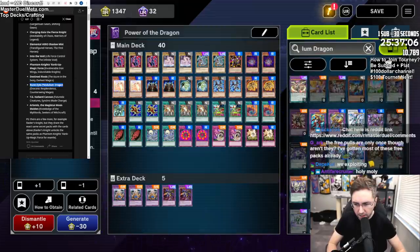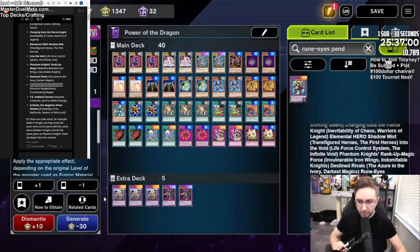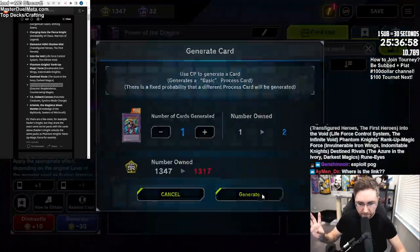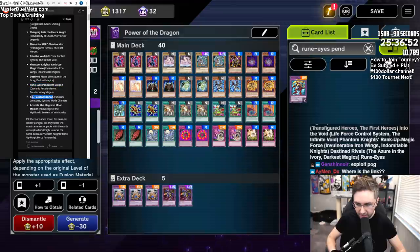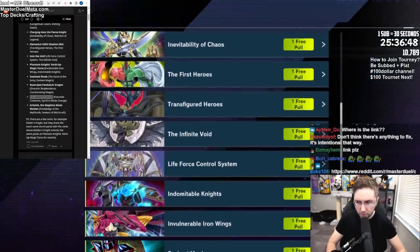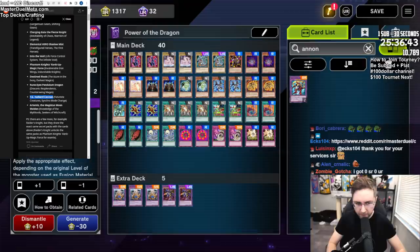The other card is Rune Eyes Pendulum. Let's generate. And the last two - then we're going to open what should be over 20 packs. It's not really free, but it sounds good when you say free.